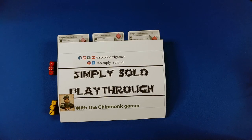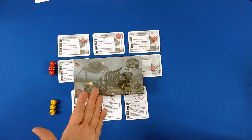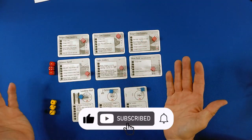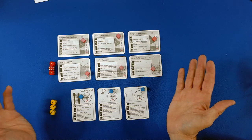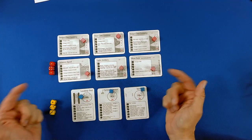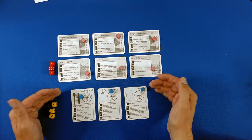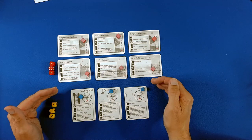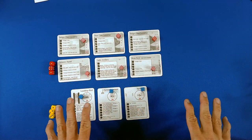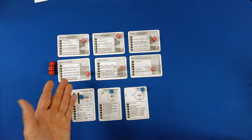Hello and welcome back to Simply Solo Playthroughs. We are here with the great game Pocketland Ship. This is the Kickstarter version — well, the print and play version — and that's what we're going to use today, because this is about low cost, high quality print and play games. This was possibly the first print and play game I put together because it was low ink, fun, and good looking. So we're all set up. Let's play.